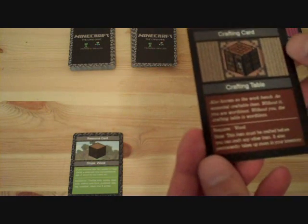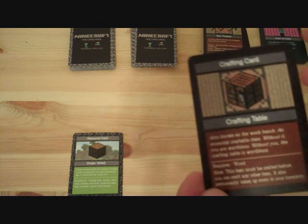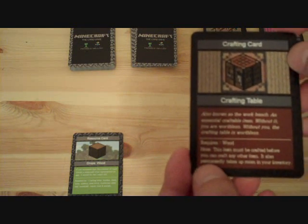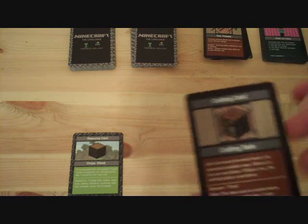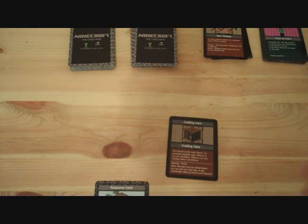Getting a wood card allows me to craft a crafting table. Once I make a crafting table I could make any other crafting item once I have the resources. But even if you don't have a crafting table you can still pick up other resources. So I made the crafting table and that would end my turn.